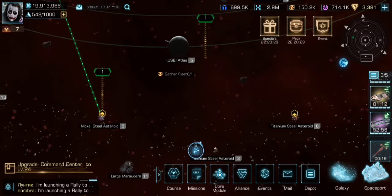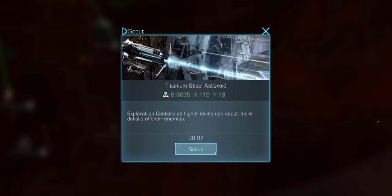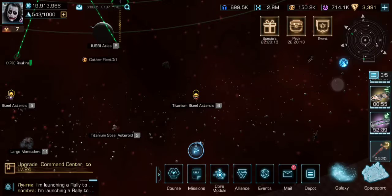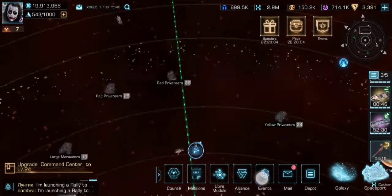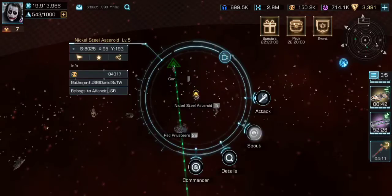Hello everyone, Ryukyu here. This is day one of the kill event. I am in USB territory, however these miners I have stumbled upon are without alliance.